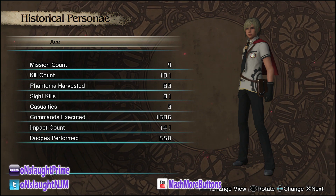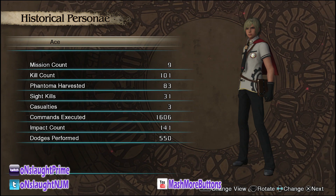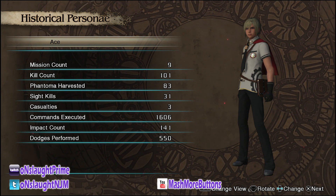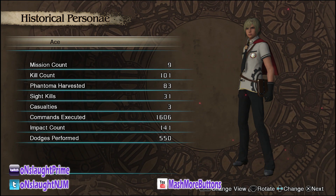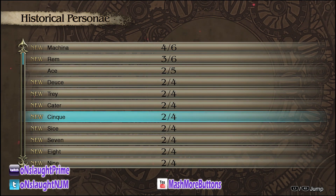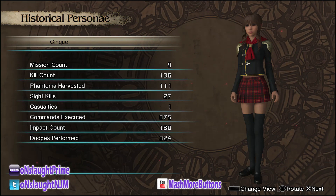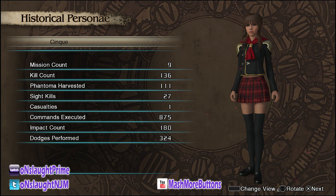In this case Ace has 31 site kills — the minimum requirement is 30. Whether you're getting them through story mode or mission mode, they all count as long as you save your game, because if you go to mission mode, get the kills, and then quit, it doesn't count since you're not saving. Then we're gonna go to Sice — I don't know if she's everyone's favorite character, I've heard she's hit or miss. She has 27 site kills right now.